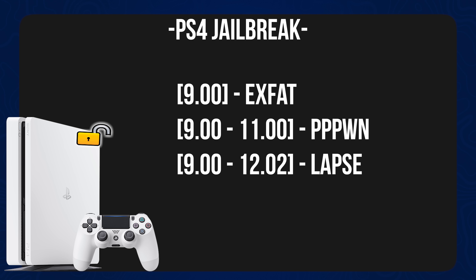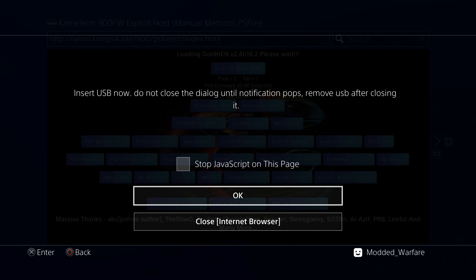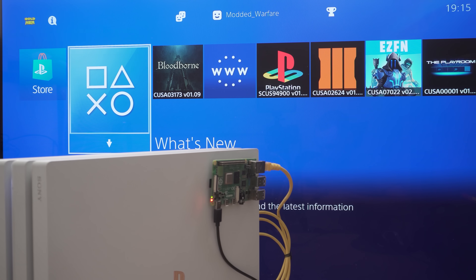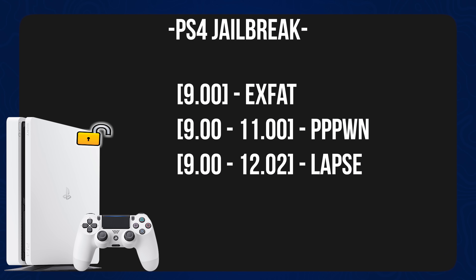We basically have a jailbreak on 9.00, which is the XFAT hack, which allows you to jailbreak using a USB drive from 9.00 to 11.0. We also have a jailbreak that came out last year called the PPPwn exploit, which can be triggered using another device that sends network data to the console to jailbreak it. That can also be used on firmwares from 9.00 all the way up to 11.00.